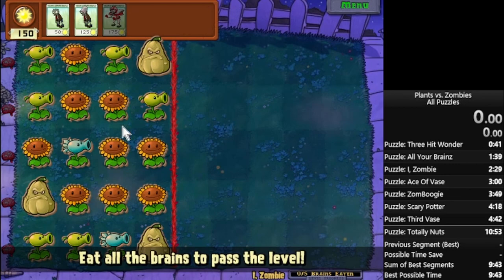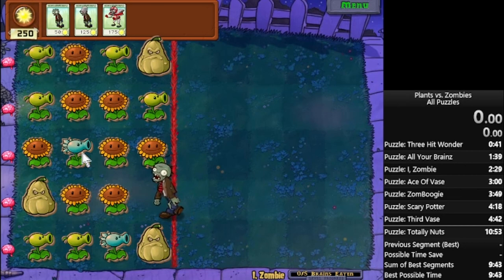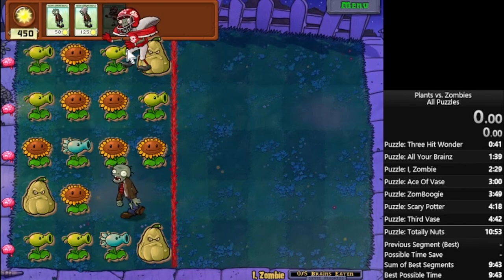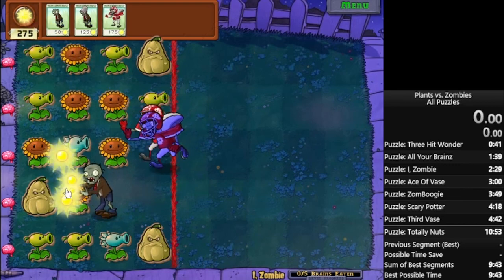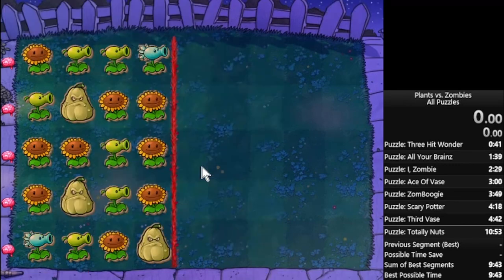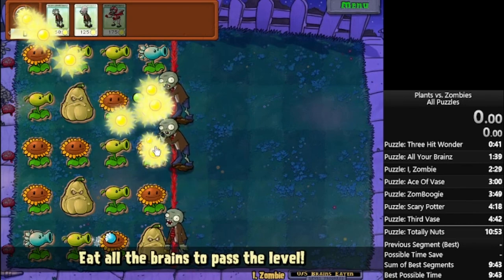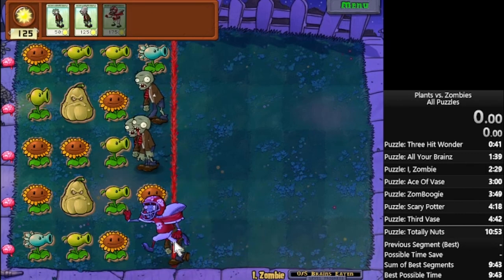Now for probably one of the most important parts of this level: when you have a snow pea in the middle lane, it's tempting to just send as many footballers as you can, because at least they're going to be the speed of a normal zombie. But in actuality, the most optimal way to play it is to send a footballer and a normal zombie.